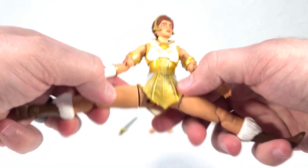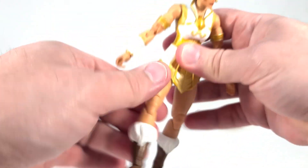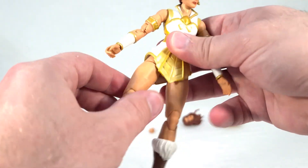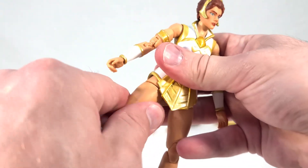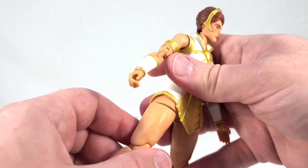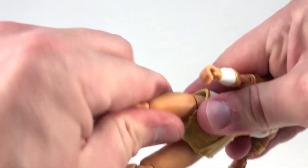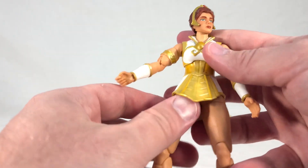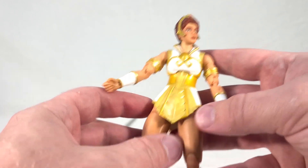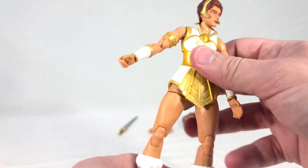She has universal hips which splay out very, very far — lots of range of motion there. She has a thigh swivel. You may notice on one side there's a pretty large gap in the connection. I thought when I saw it in the pack that it just needed to be pushed in more, but no, that's as far as it goes. For some reason something is keeping it from closing like it should. The other one looks fine. It's bringing a new meaning to the word 'thigh gap.'